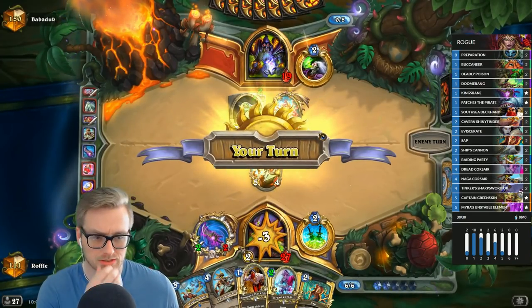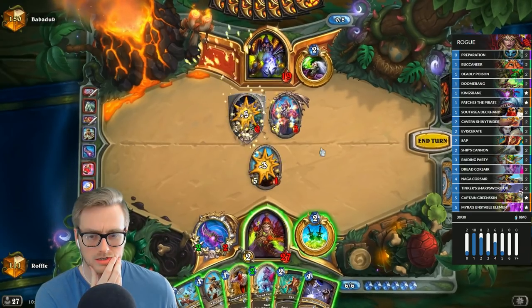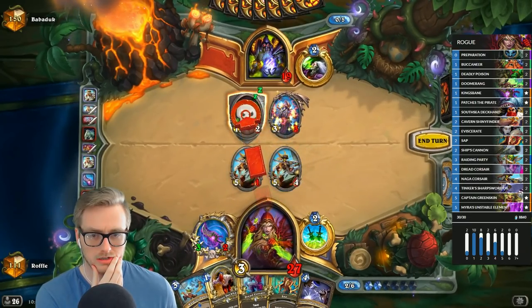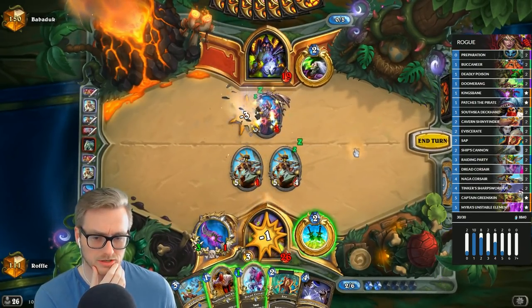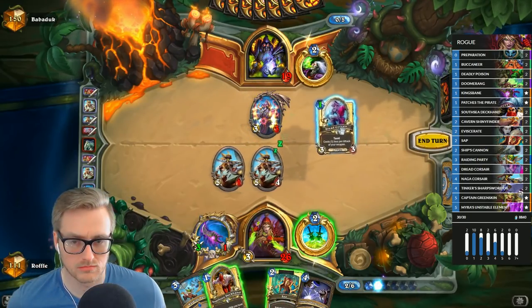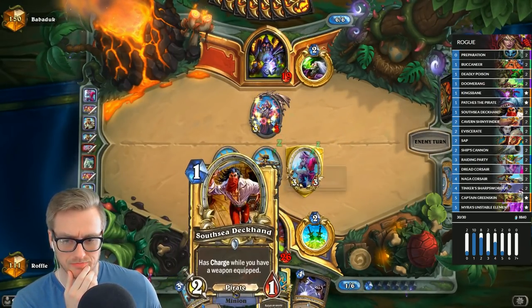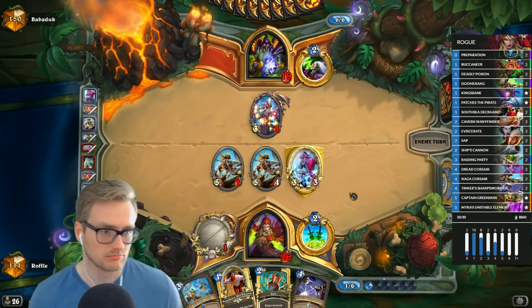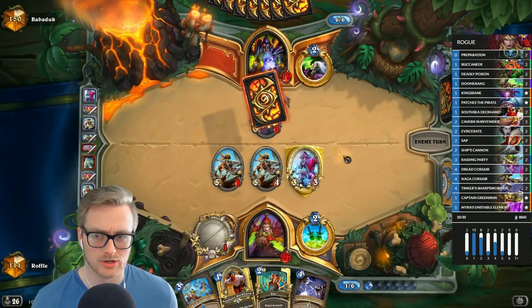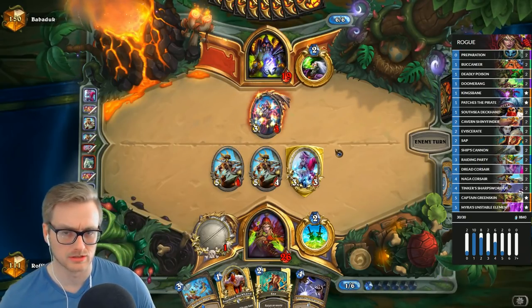I don't see a reason to sap that. I could have cleared the Kazakus there, but I think I want the damage. There's no Defile play here. I am going to hold the Deckhand though, because Deckhand Tank is pretty good damage. I want to save the Sap for a Voidlord, or potentially Mal'Ganis.